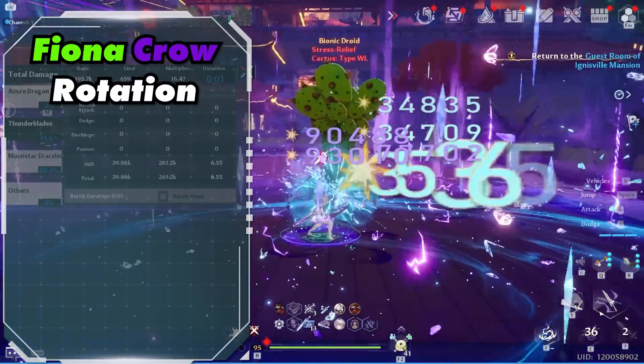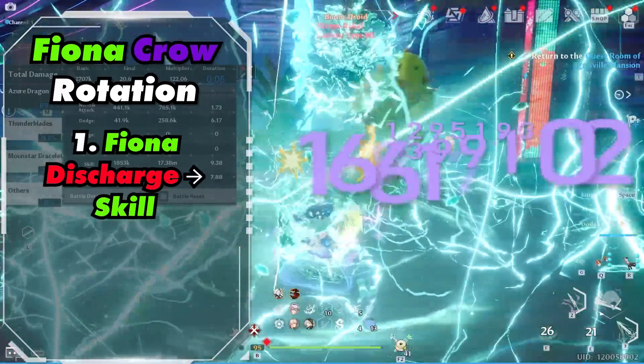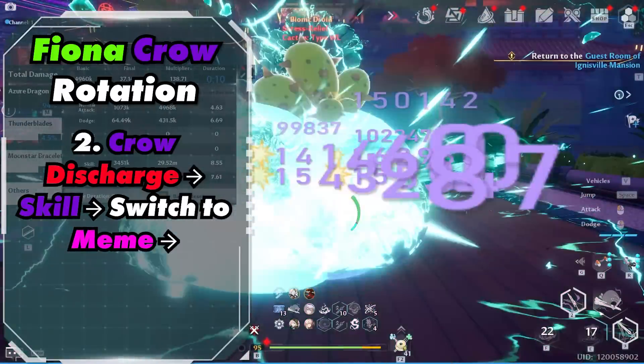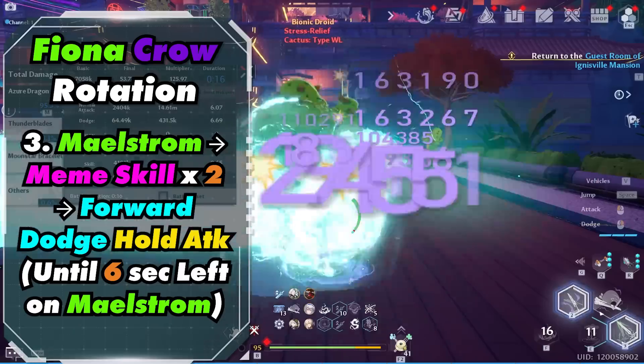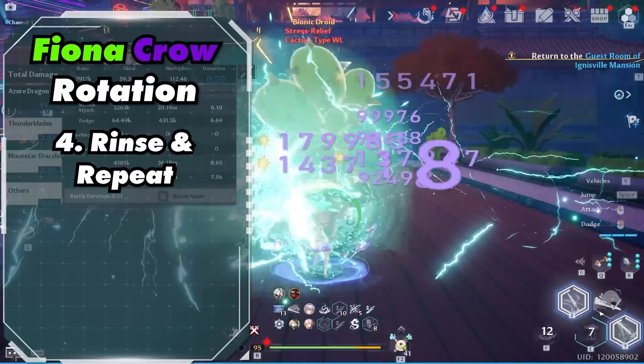So let's quickly talk about the rotation. Ideally you want to have two discharge bars for faster buffs. Start out by activating Fiona's discharge into her skill, then activate Crow's discharge, and activate a skill if it's available. Switch to Mimi, activate Maelstrom, Mimi's skill 2 times, do a forward dodge attack into a hold attack until 6 seconds left of Maelstrom. And then rinse and repeat.